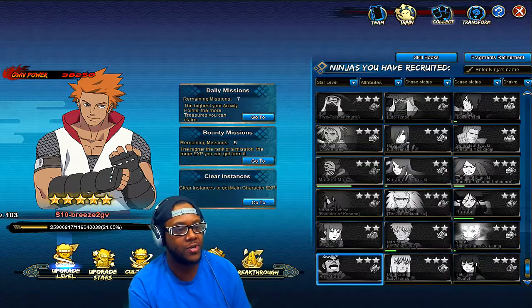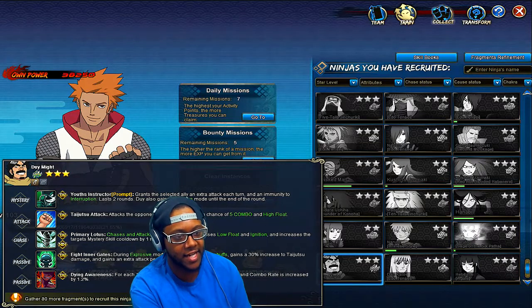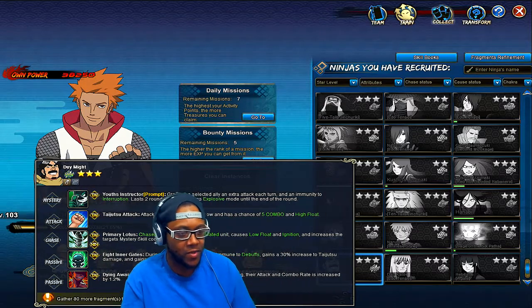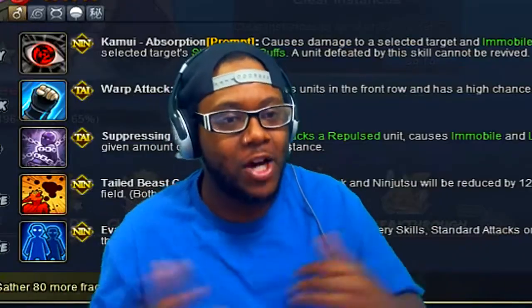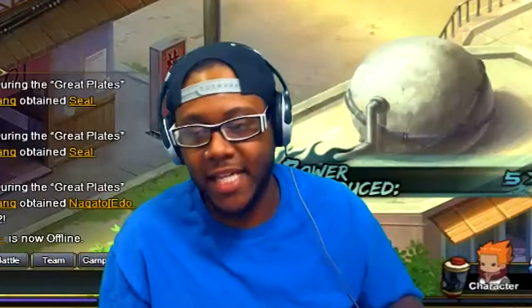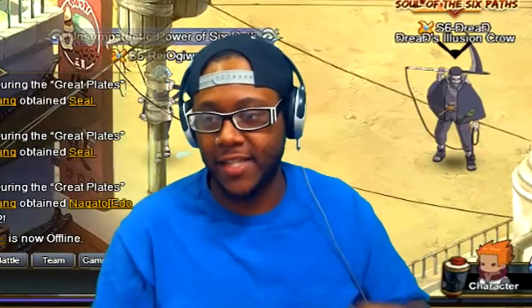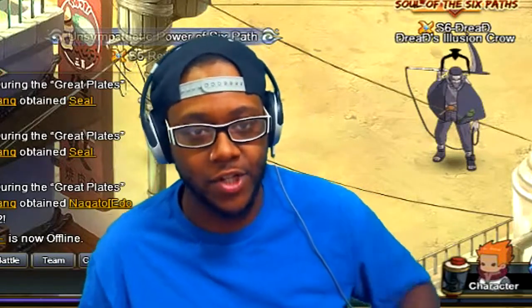Masked Man Madara, Six Paths Naruto, and maybe this Dai because you might be able to give him multiple standard attacks — he could be good with Earthmane. I haven't tried him yet but once I unlock him I'm definitely going to try. Hopefully this helps you build some teams with Earthmane, or helps you figure out certain characters to replace in the teams I gave you. You can just put people in different slots and see what works for you.